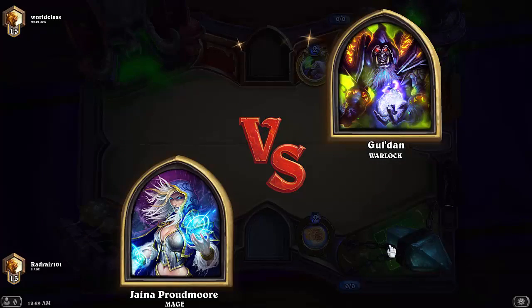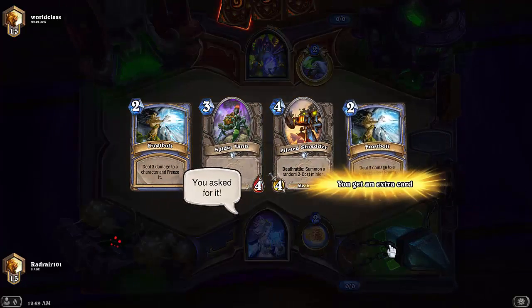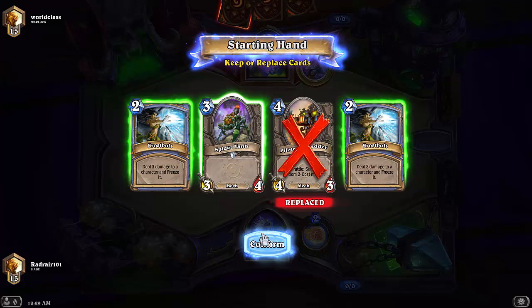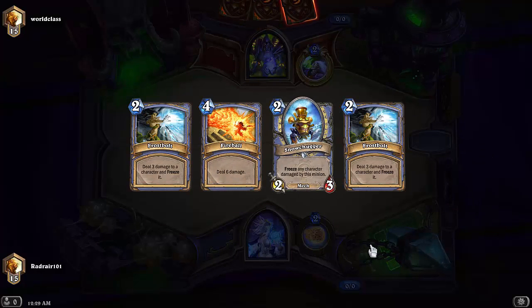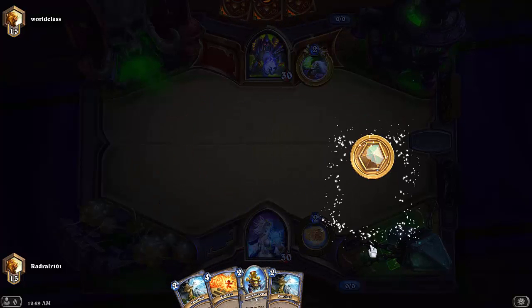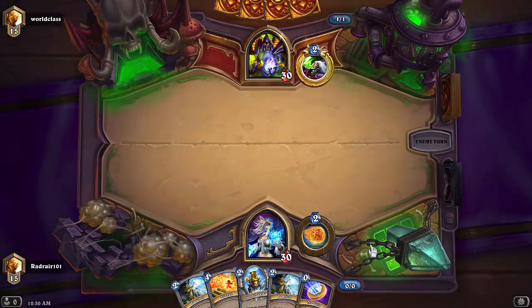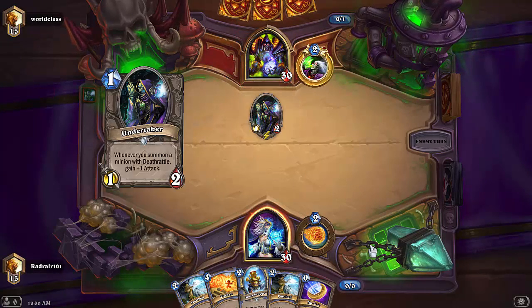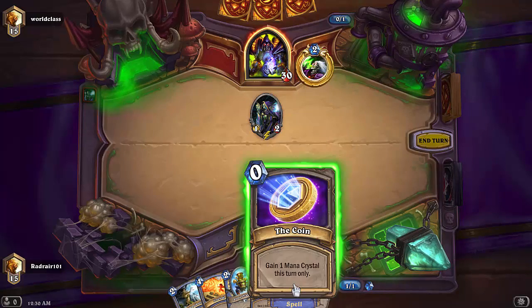We're taking on a Warlock here — possibility that we might take on a Zoo deck, which is quite aggressive, so we could lose if we take on that. A card like Mal'Ganis or Drak'thul definitely makes the opponent a lot stronger. It's a difficult card to handle when playing Mech Mage. Luckily I did draw into a Fireball, so in case he does have Mal'Ganis I can kill it off.